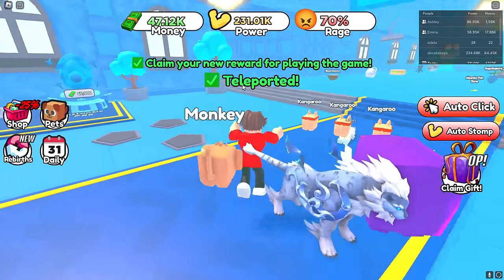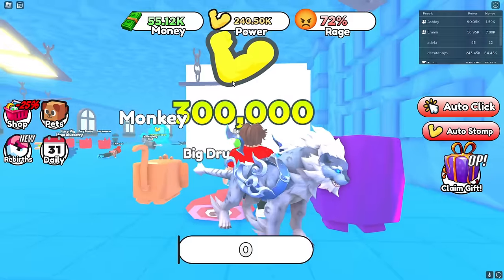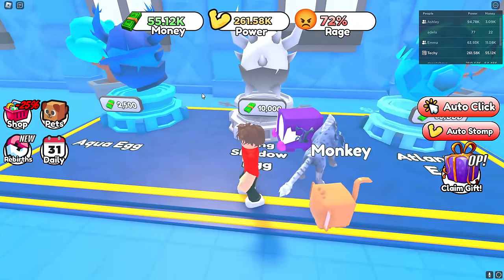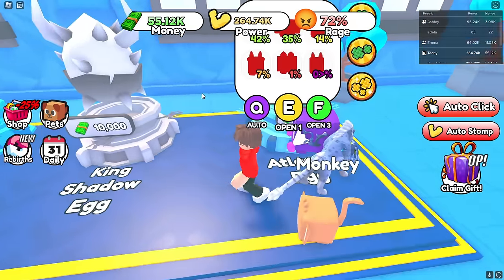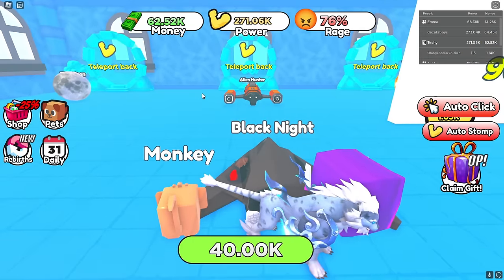The first one is a big drumstick — super easy to smash. Now I need 300,000 strength. I think it's time to buy another pet — I have a lot of money. Maybe I should save up and spend 65,000 on the Atlantic egg.